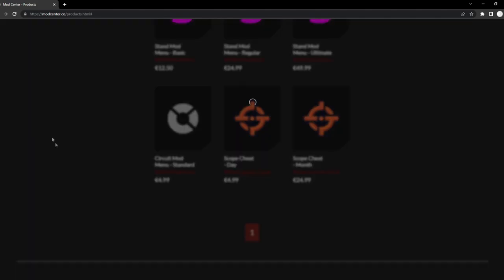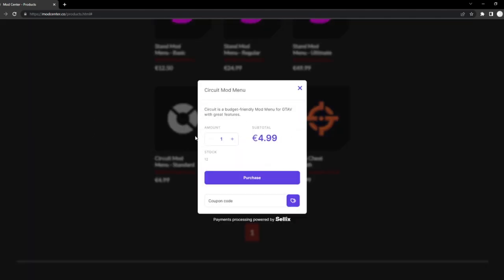It's very simple to buy — all you have to do is click and wait for it to load. And as you can see, now you can buy it. So that's pretty easy. Besides that, let's get right into the video.